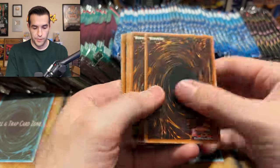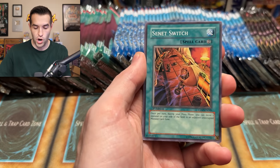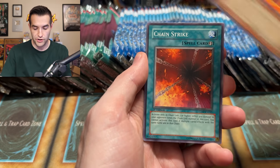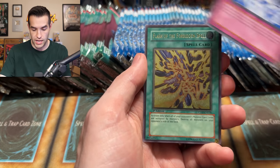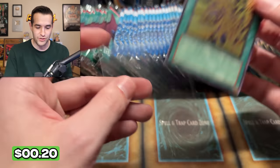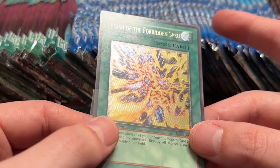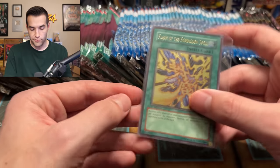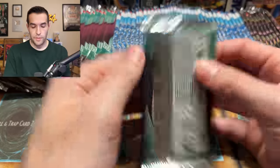One, two, three, four. We have Level Down, Snipe Hunter, Alien Mars, Senate Switch, Barrier Statue, Chain Strike, Barrier Statue again, Jussie Break — and another ulti! Flash of the Forbidden Spell! These look like retail packs indeed. I love the artwork on this — the foil looks really cool. I think I graded a PSA 10 of these way back when in one of my early submissions.